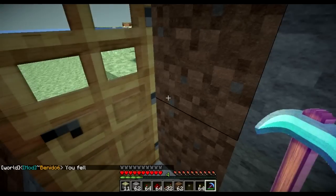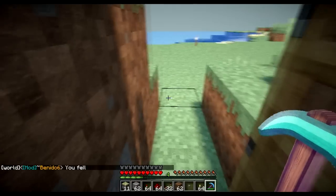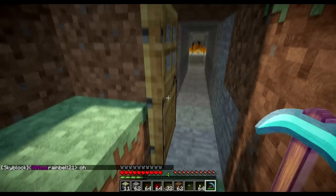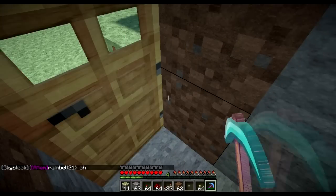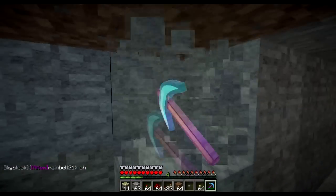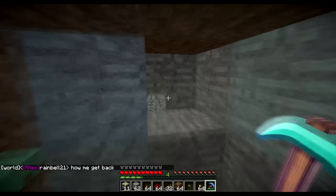Let's get started. First, you want to figure out where you're going to put the piston for the block update detection system. Since the door opens on this side, I want to put the piston on the other side because it'll be covered up by the door. That's where we're going to put our piston. But first, let's dig out a space for all of our redstone wiring.